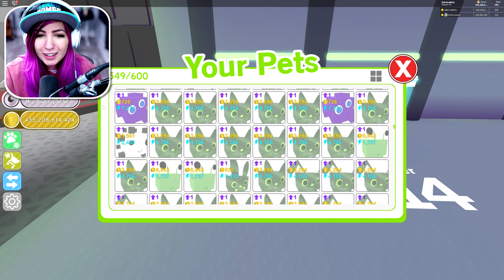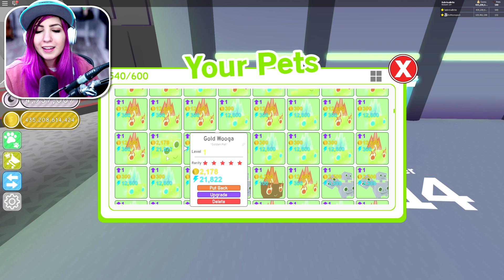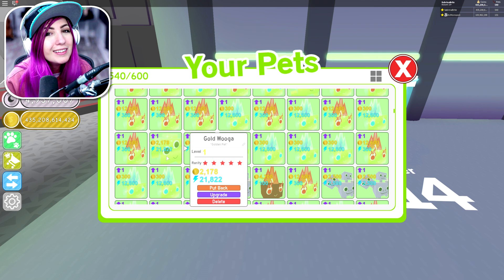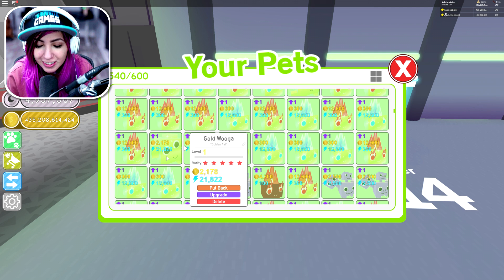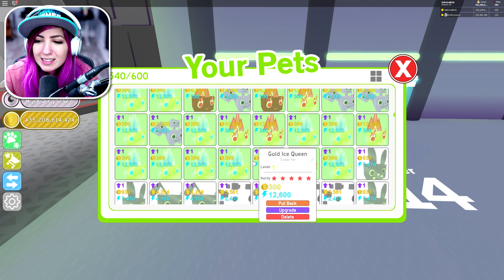We're going to go ahead and make Wooga gold. Success! Oh my gosh, where's Gold Wooga? Gold Wooga! It's the opposite of Gold Puffer — actually less coins and more agility: 21,822 agility and 2,178 coins! Gold Wooga is insane!